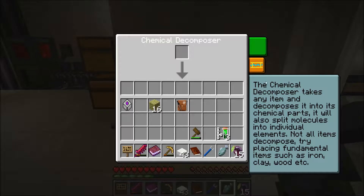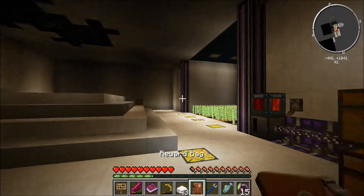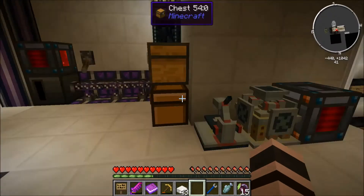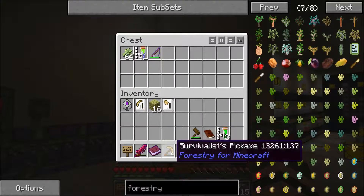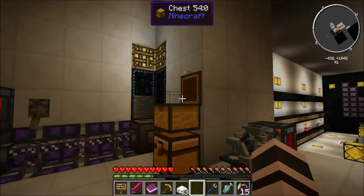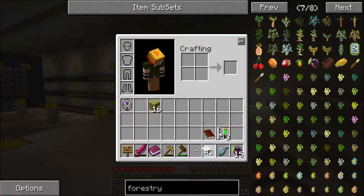Obviously not any item — where it says 'any item,' it lies. It's not any item. Let's go ahead and take a look at our reward bag. A pickaxe and a shovel. I was worried about what would happen when I ran out of my pickaxe. They're survivalists, I believe. I don't think they're super excellent, but they are still nicer than what I have.